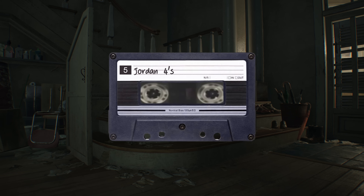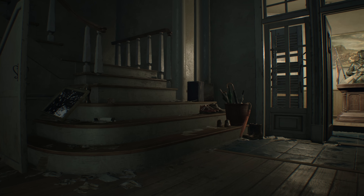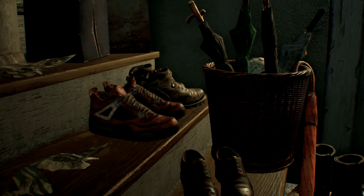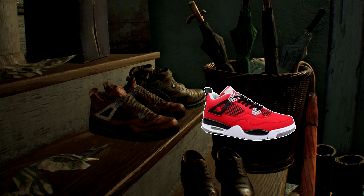Now, speaking of iconic design, also placed around the Baker residence are all kinds of knickknacks. But one thing you may not have noticed is that one asset designer at Capcom is clearly a sneaker fan, as you can find a shoe that bears a striking resemblance to a very old and dirty pair of Jordan 4s.